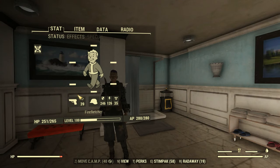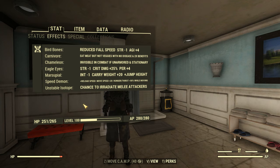The last thing we'll touch upon is mutations. Since we have Starched Genes and Class Freak, the more mutations you have the better. But there are a few critical and highly recommended ones for this build, including Marsupial, Eagle Eyes for increased crit damage and perception — with the addition of backpacks the loss of 1 strength is nothing — as well as Bird Bones for increased agility, which means more action points. I've taken quite a few more mutations, but they're not required specifically for this build.